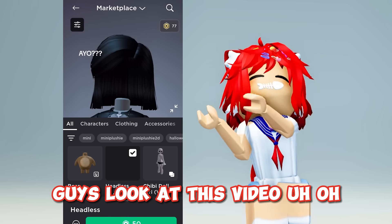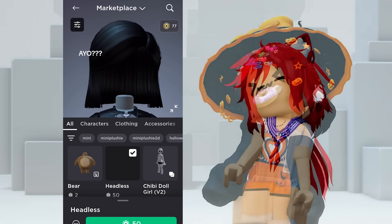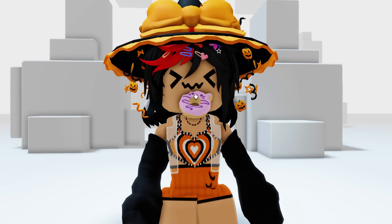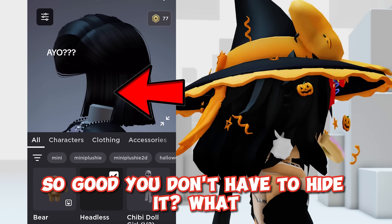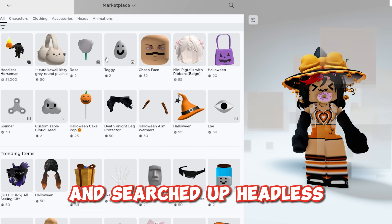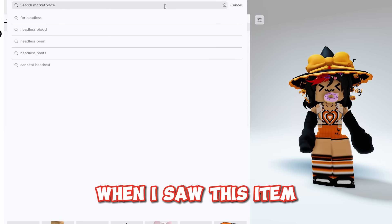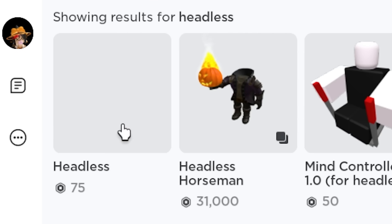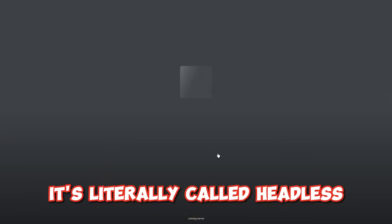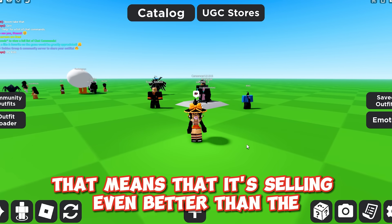Guys, look at this video. Is that fake headless so good you don't have to hide it? So I was just going around the catalog and searched up headless when I saw this item. Let's try it in game. It's literally called headless and it's the first thing that shows up. That means it's selling even better than the actual headless.